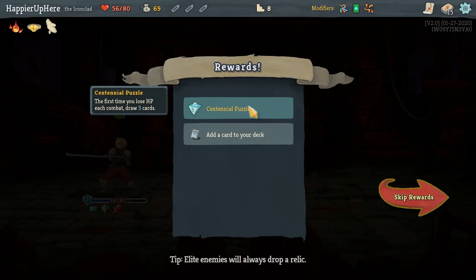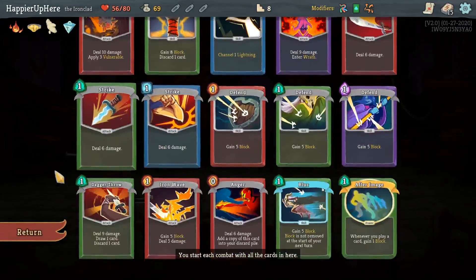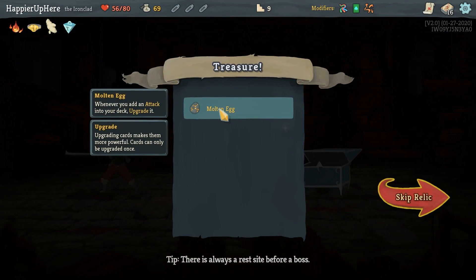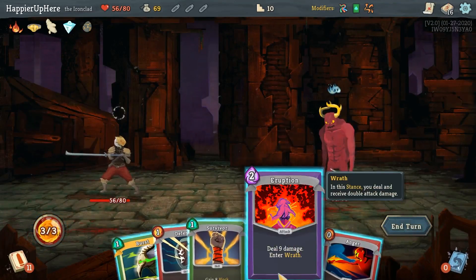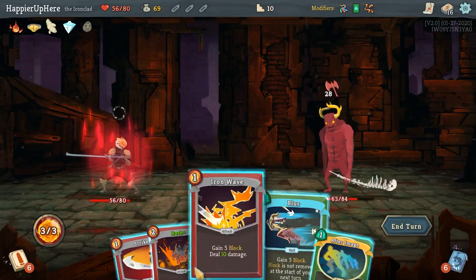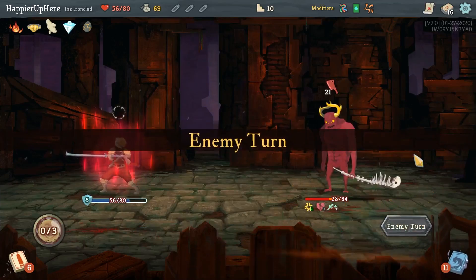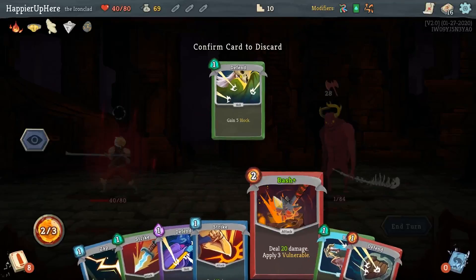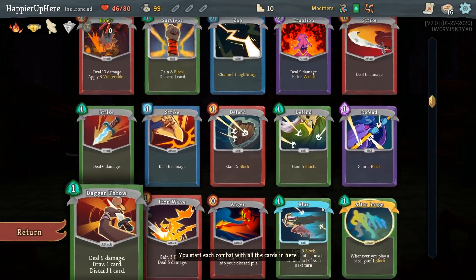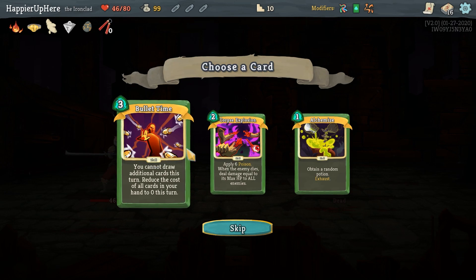We got Centennial Puzzle — the first time I lose HP each combat, draw three cards — as well as Burst or Nightmare. Nightmare is a little dangerous since I don't have a lot of energy. Let's take Burst and hope it gives something good later. We got Mold Egg — whenever you add an attack to your deck, upgrade it. Very nice to get early. Here we got the Gremlin Nob. If I can enter Wrath early, this should be great. I guess I don't have enough offensive cards to easily kill there. We got Nunchaku, Bullet Time, Corpse Explosion, or Alchemize. Since I don't have a lot of card draw, let's go with Corpse Explosion.